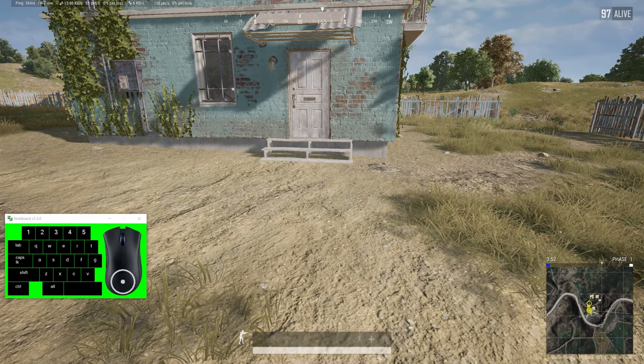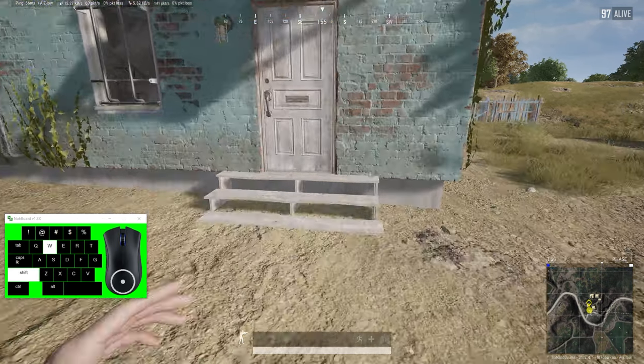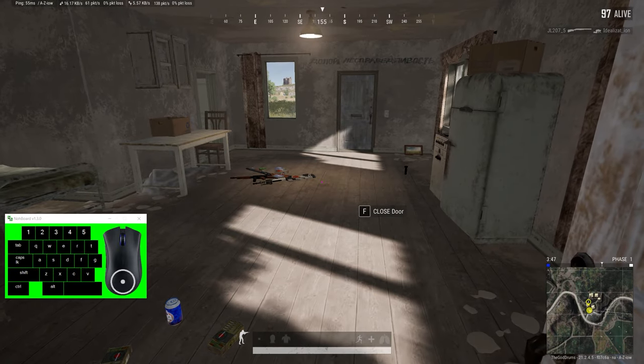There's now a way to automatically open doors if you sprint up to them in PUBG. You can see I didn't have to press F to open the door.